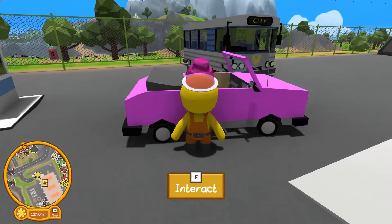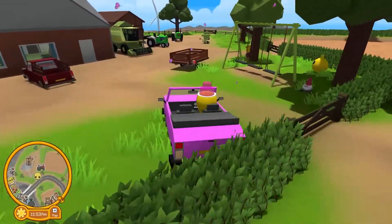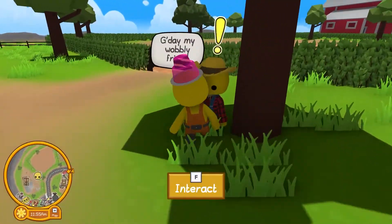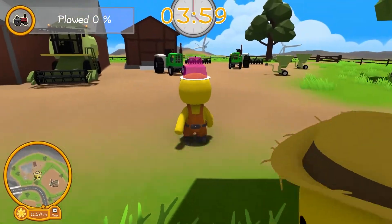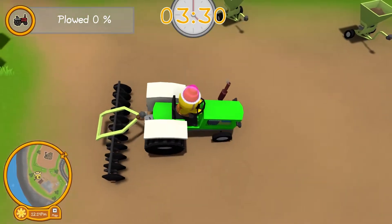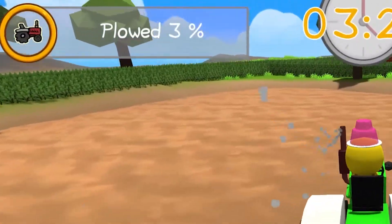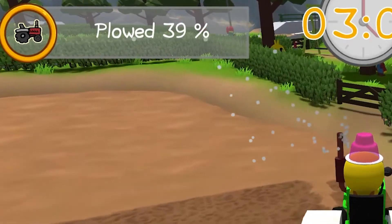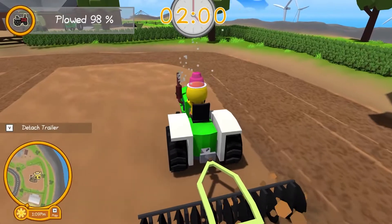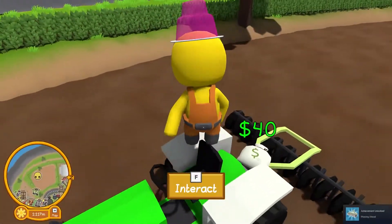Now here's where my fun begins. You've seen the plowing fields on the map - let's get in our car and drive over there. Basically there are three steps. First one is plowing, so we need to get our tractor and plow our lawn. Going straight back, hitching it up. As you'll see in the top left corner, three percent all the way to 200. Once that's done, we get 40 dollars.